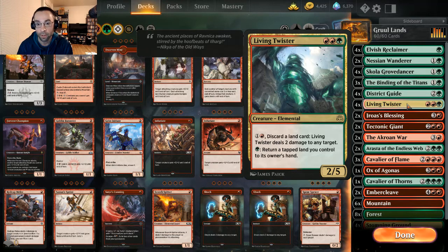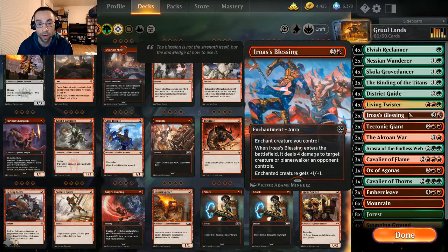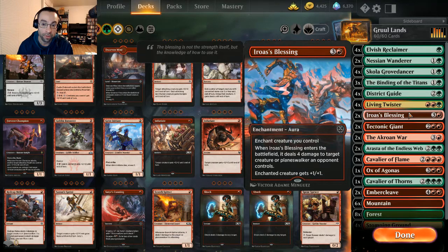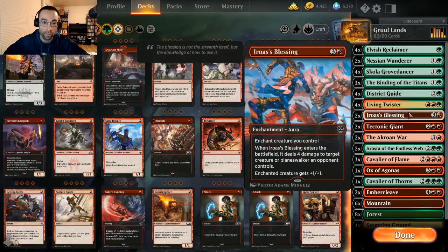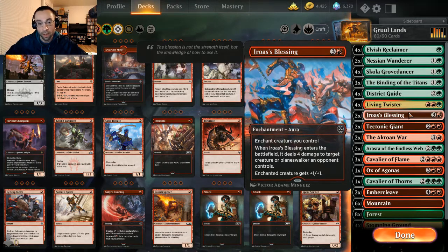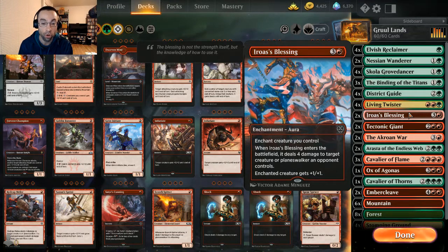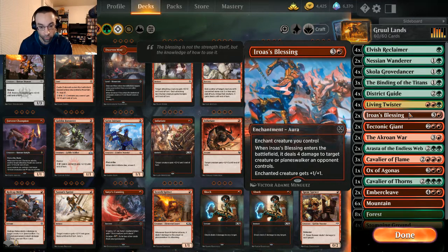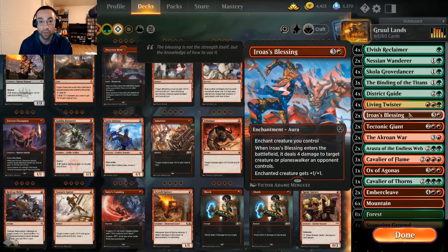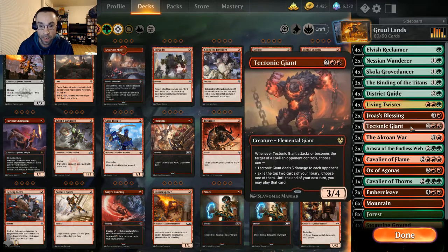The four-drop slot is a bit of a work in progress. We're adding enchantment synergy and buffing our one, two, and three drops, plus some removal since we don't have any so far. We run two Iroas's Blessing — three and a red for an aura, enchant a creature you control; when it enters it deals four damage to target creature or planeswalker an opponent controls, and the enchanted creature gets +1/+1.